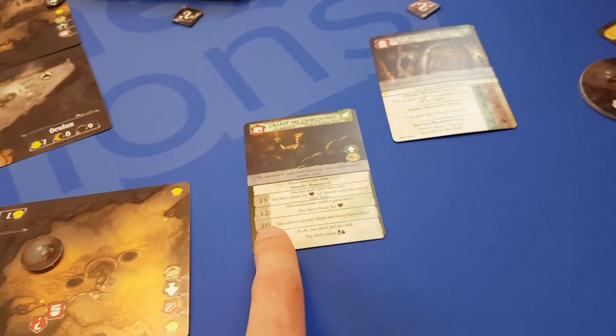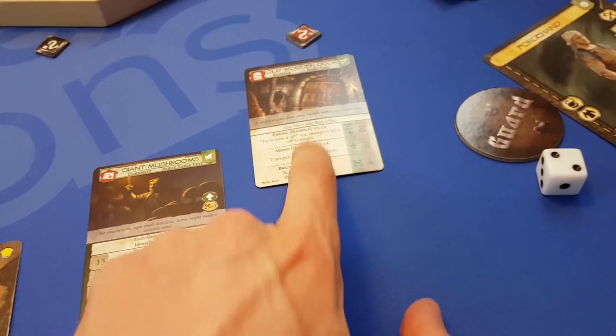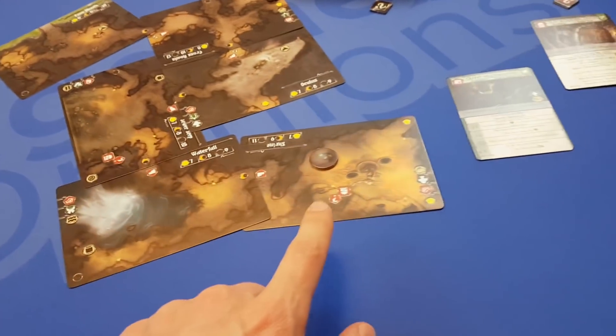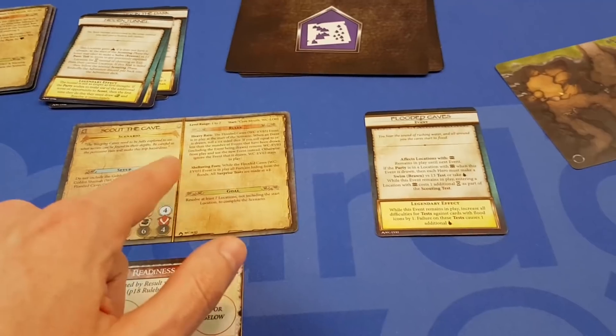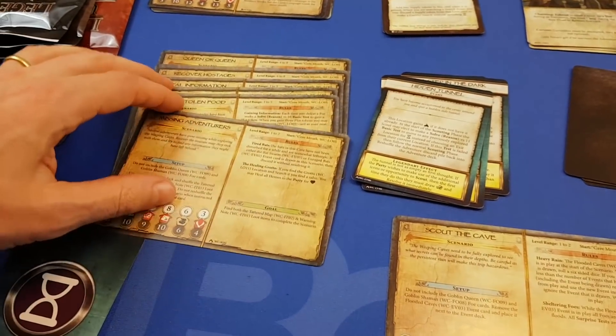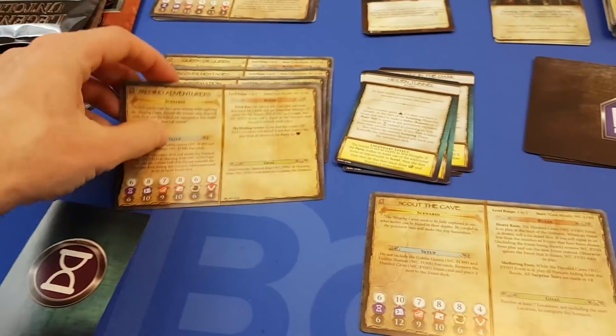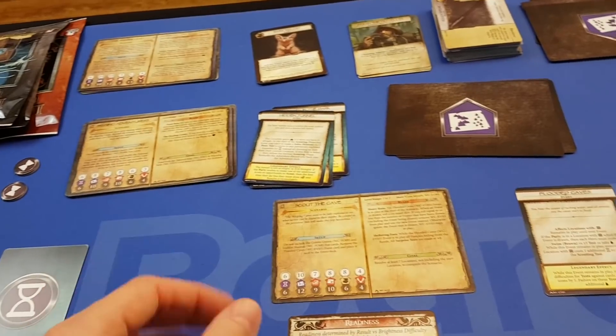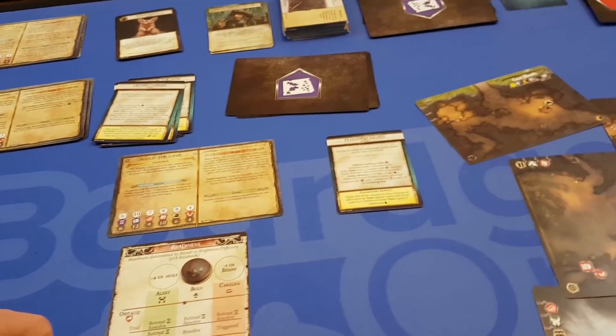A lot of the cards have tests where you're rolling to get certain numbers depending on various stats on your character. Essentially you go through exploring the various cards, trying to accomplish the goal for the scenario. In this particular case we had to explore a certain number of cards. There's a wide range of different scenarios, all double-sided, and the game comes with a campaign which leads you through a bunch of scenarios.